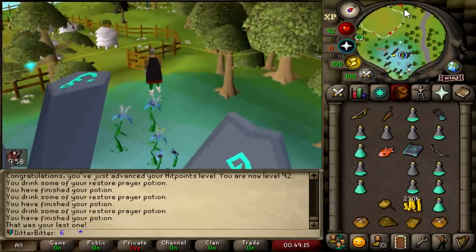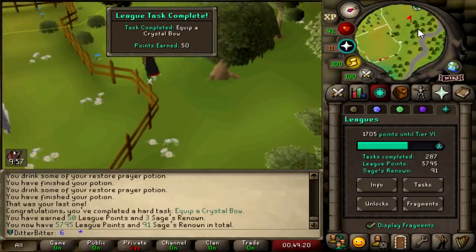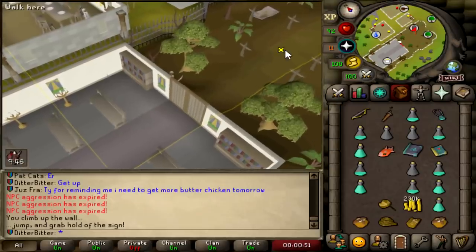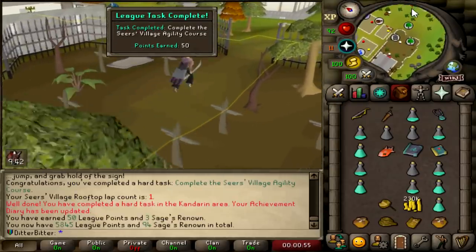Collected the Crystal Bell real quick. We auto-unlock some of the elves, so we just get that. Nice little 50 points right there. We're now at 5,795. That should be another quick and easy 50 points off completing the Seers Village Agility Course.